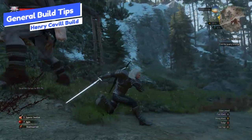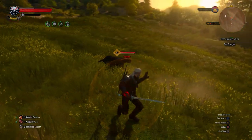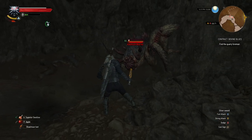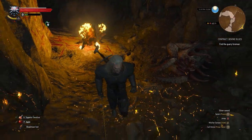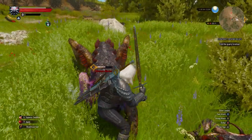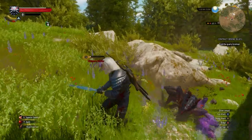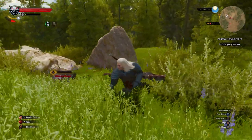For general build tips: you do have other signs available — Quen is always useful even though we're not specifically buffing it, it's absolutely worth having. Igni and other signs for enemies weak to them will still deal decent damage due to general sign intensity, even if they're not the focus of this build. We're really focusing on staying within that Yrden window — when you put the trap down, stay close to it, keep enemies in it, make sure the effect is applied, then use Aard for the damage bonus. While waiting for stamina or adrenaline points, follow up with fast attacks to generate more adrenaline points and deal damage in those in-between moments.